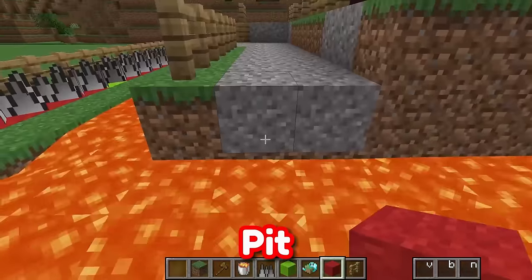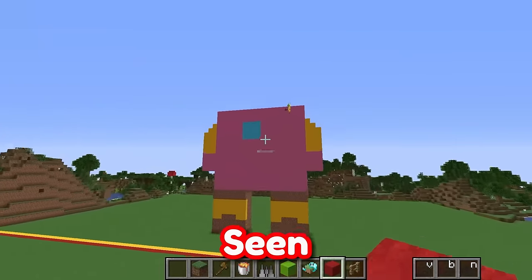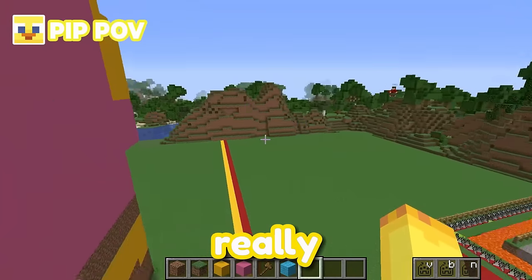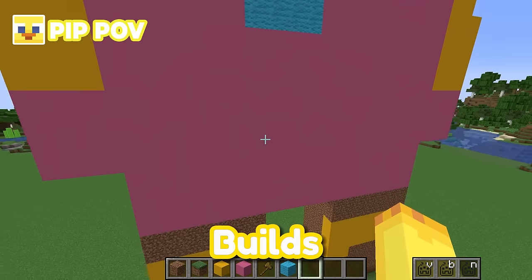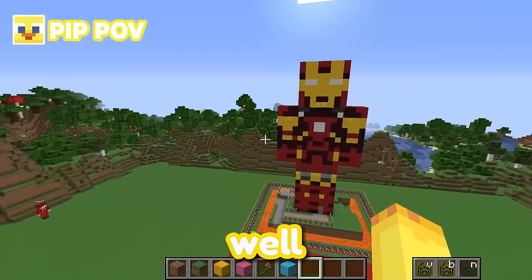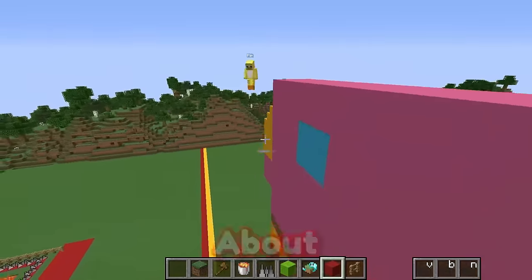If he doesn't fall for that one, we have this surrounding spike wall that you can only get through if you go over this green block. Then we have a lava pit, and you have to make this perfect jump over the top to get over! But Pip, the thing is, I haven't seen you making any traps so far — you're still building! I'm a really pro builder, so I need to spend time on my build!